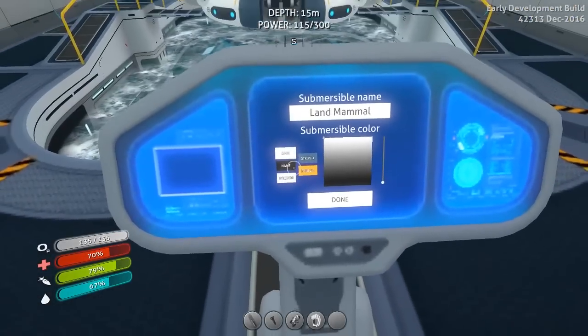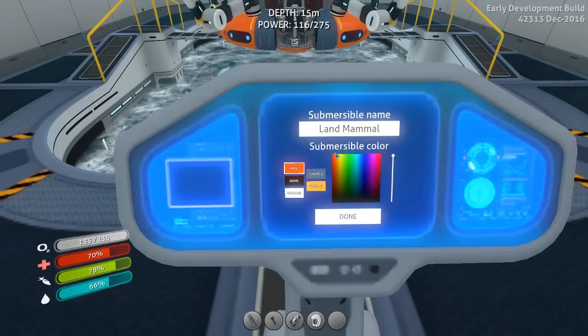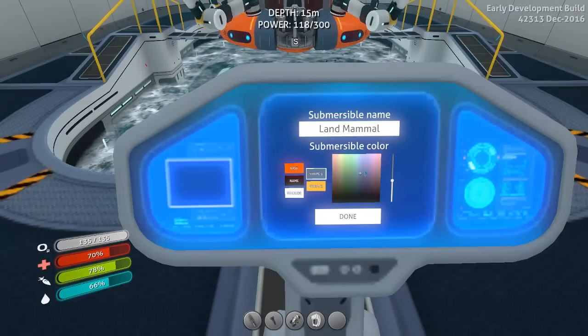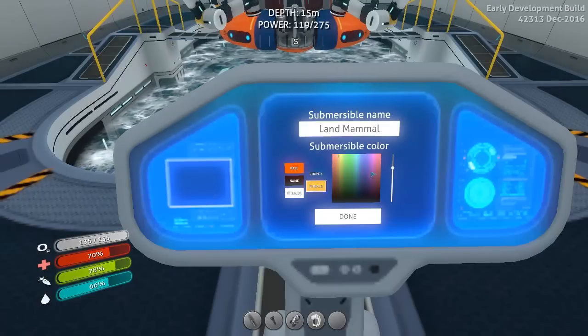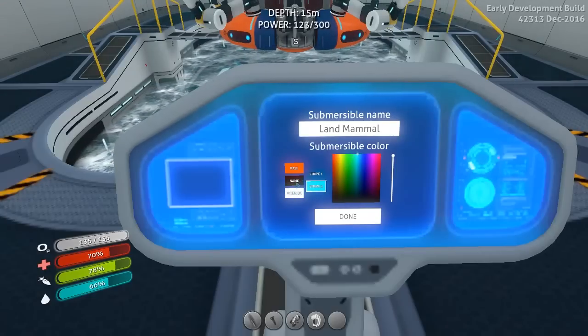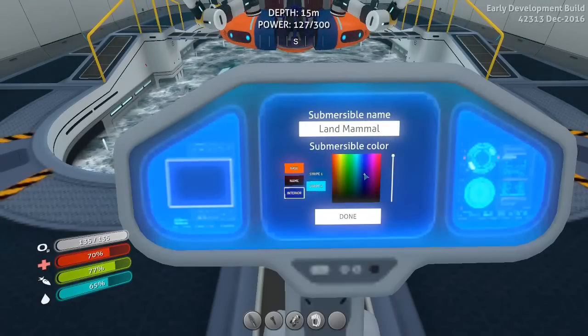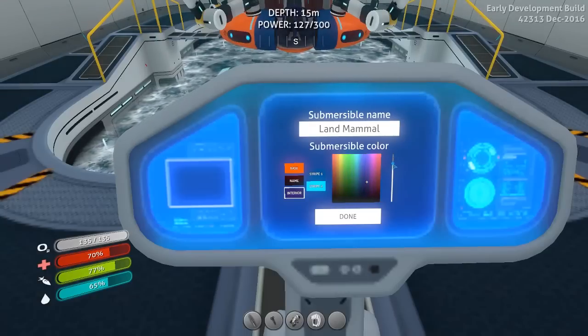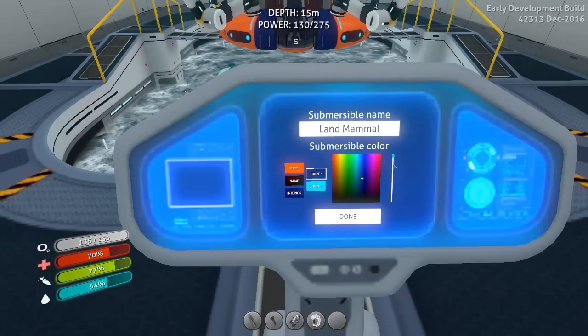I didn't realize I could customize this. So this is the base color. Let's make this a nice Wanderbot orange. I'm going to up the saturation — wow, that's actually pretty close to perfect. Secondary stripe is going to be like here. Maybe a little bit more on the blue — there we go. Interior. There we go. Maybe a little bit more this way and this way. And then we have stripes.